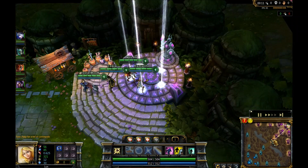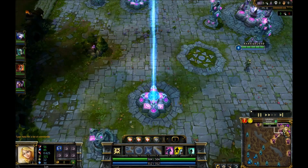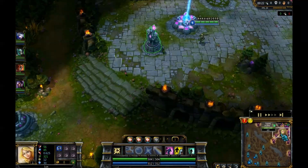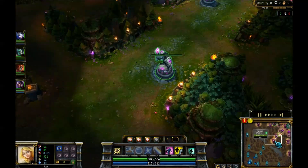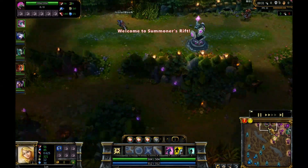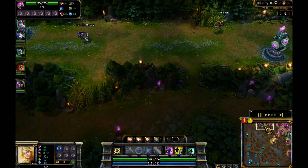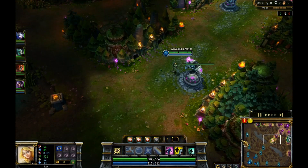Hey guys, welcome to the show. This is a Nation 2010 and today we're going to show you how to play Lux. This is going to be a mid AP carry for Lux — this isn't support. You can play Lux support sometimes; she does have her shield and she can get that snare on people. But if I do have a support, I prefer to have like a Soraka or Sona, someone that can heal me.